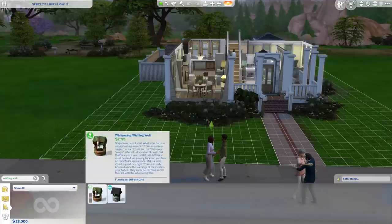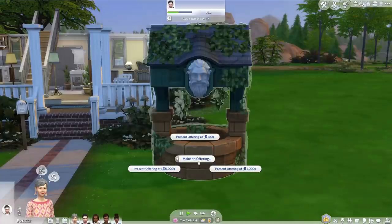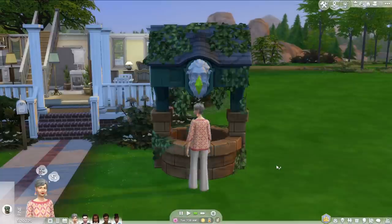The first object on this list comes with The Sims 4 Romantic Garden Stuff, and that is the wishing well. This is a really fun object if you want to try your hand at having a little bit of good luck and wishing for things like money, children, love, skills, youth, happiness — and teens and kids can even wish for better grades. This will have a different level of success depending on the wishing well's happiness level.